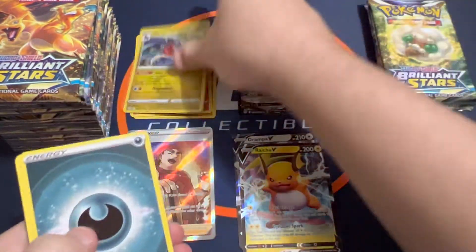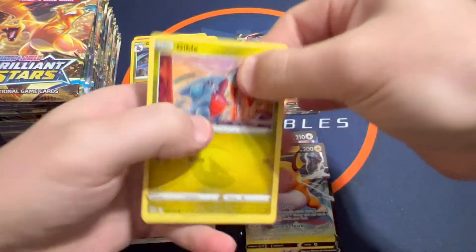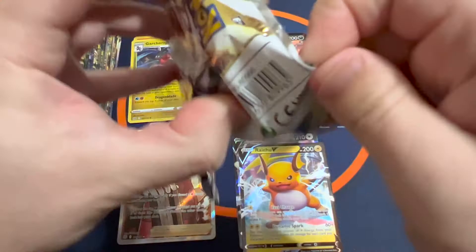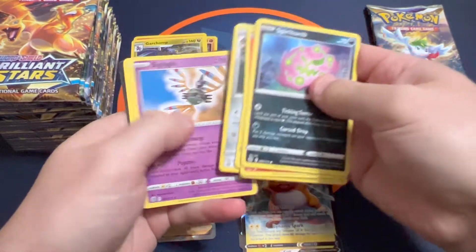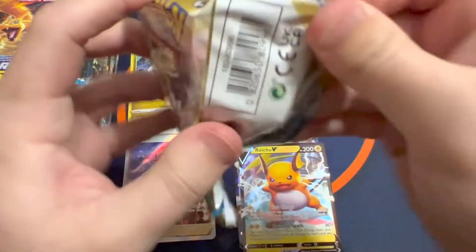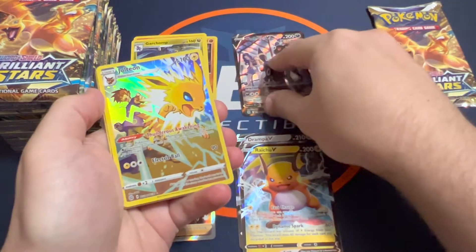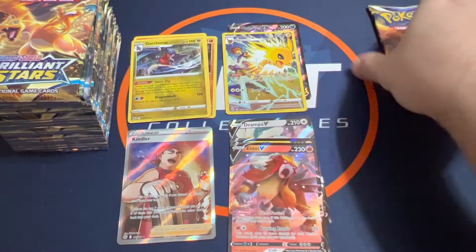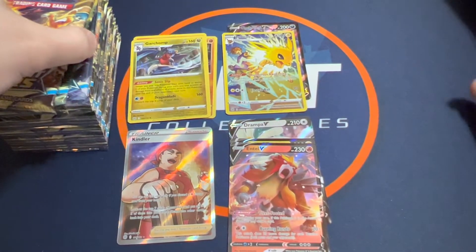And a guard shot pull. Then Dusk Noir and a Wormadam regular rare. And a Jolteon character rare — that was a pretty cool one, I like that art. And an Inti V ultra rare. That wraps up the last pack of the first half. Let's get those out of the way and go into the second half of box number three.